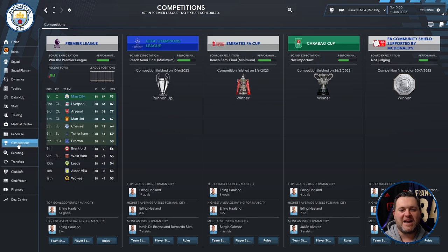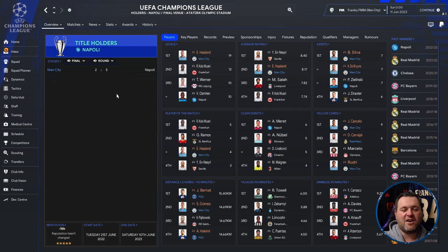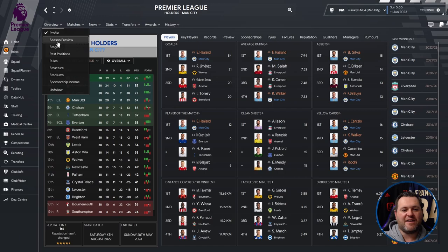We can see Manchester City have won the Premier League by 11 points. They reached the final of the Champions League and finished as runners up. They won the FA Cup, they won the Carabao Cup, and they won the Community Shield — four trophies in a single season. They beat Liverpool 3-1 in the Community Shield, beat Everton 4-2 in the Carabao Cup final, beat Liverpool 4-2 in the FA Cup. In the Champions League they got to the final and lost 5-2 to Napoli.